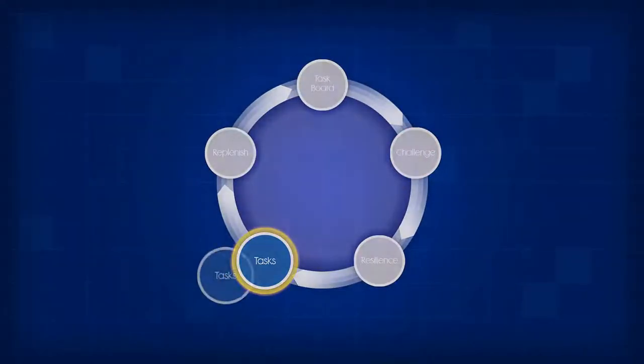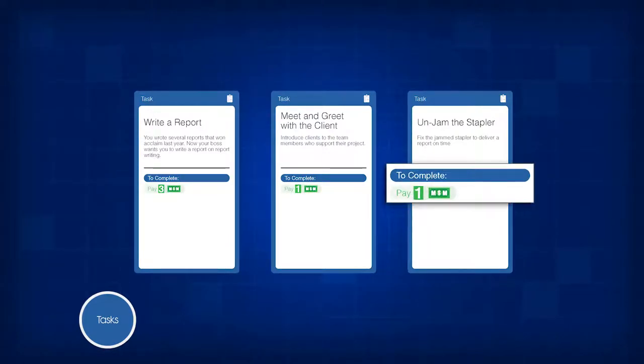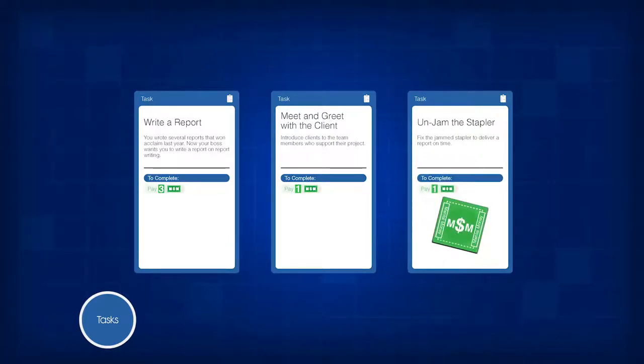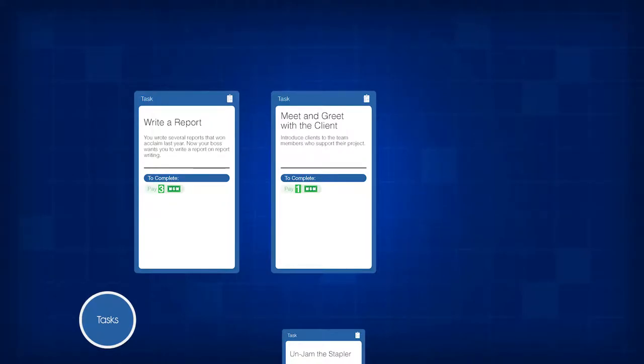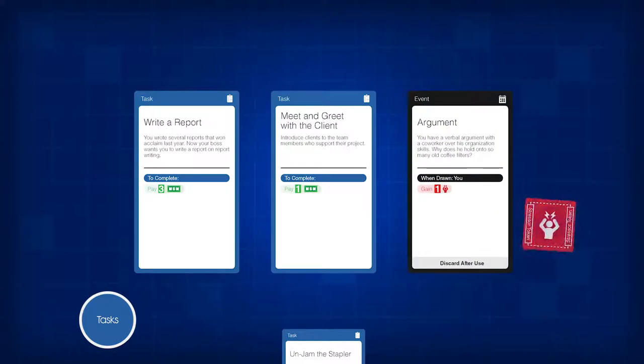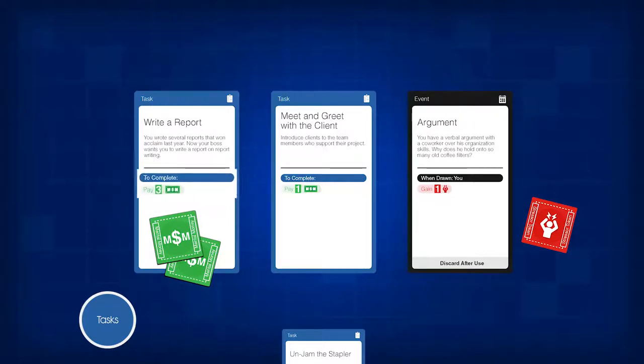Next step: complete tasks. To support your team and win the game, you must complete tasks on the task board. If you pay the mental money listed on the task card, you may remove the task from the board and place it in front of you as completed. If you do not complete a task on your turn, you must draw an event card and a stress token. You and your coworkers may collectively contribute to a task's completion until the amount of mental money placed on top of the card is equal to what is required to complete the task. Each player may contribute as many mental money tokens to a task as they want.